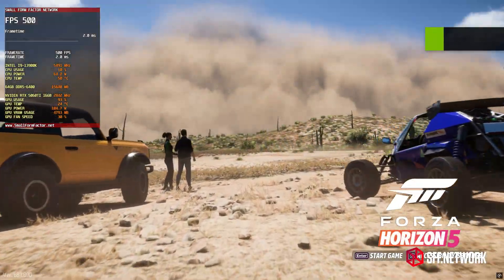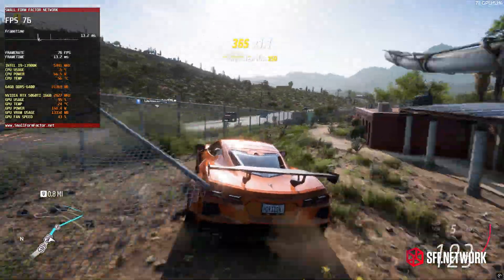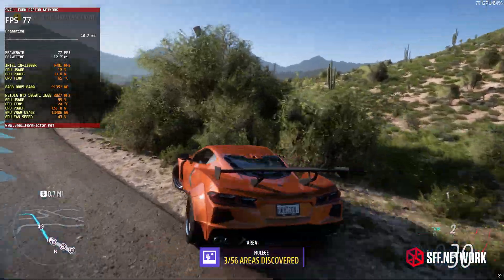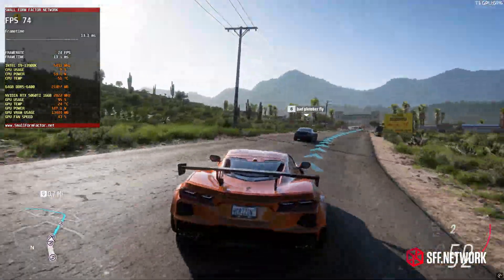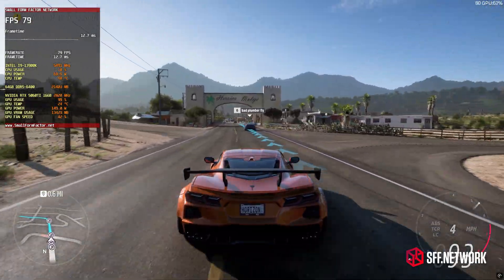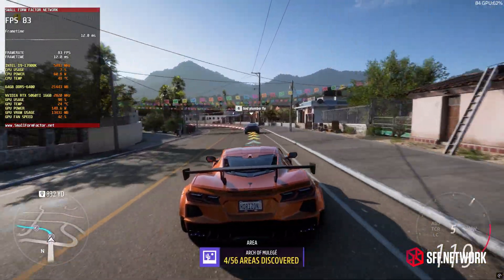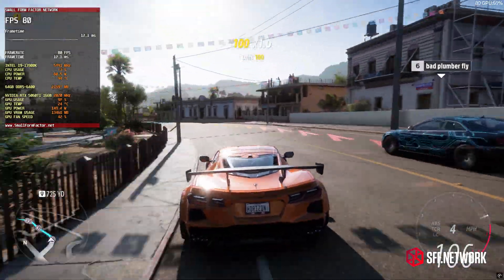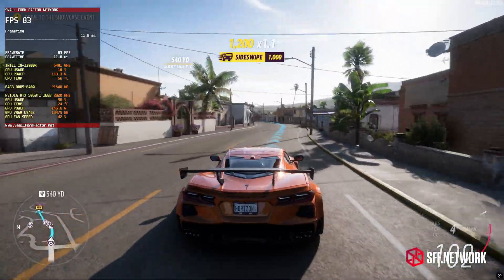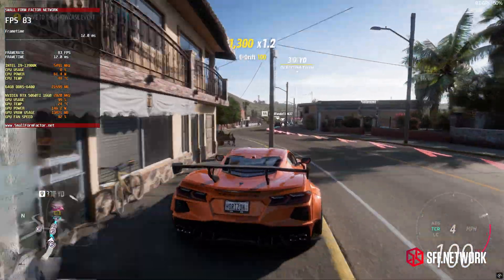Let's move on to some racing games. Forza Horizon 5 ran well, but not quite perfectly on the RTX 5060 Ti. At 4K max settings with 2X MSAA, you can expect frame rates in the 50 FPS range at native resolution. To get a consistent 60 FPS, you'll need to use DLSS quality mode. Once you turn that on, the game will run very smoothly and look excellent.